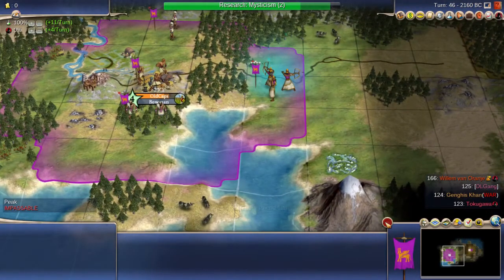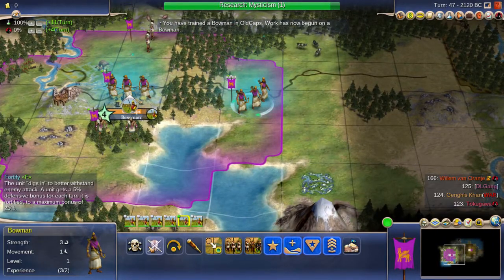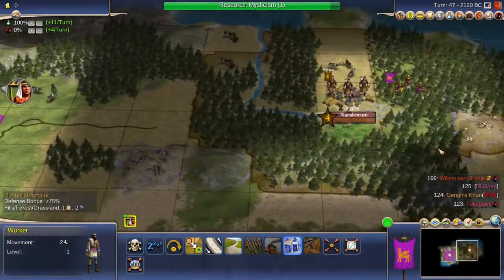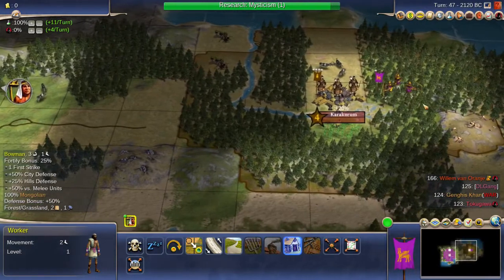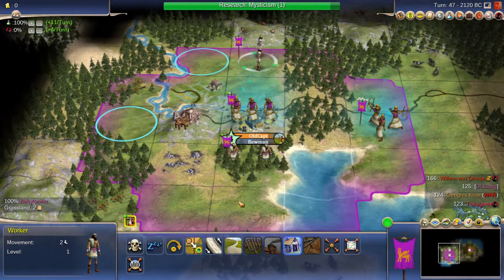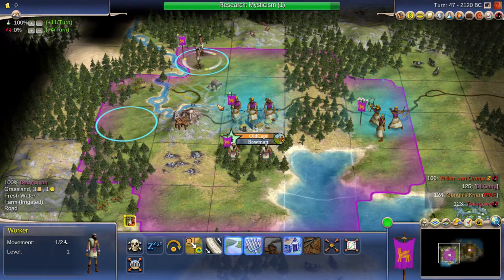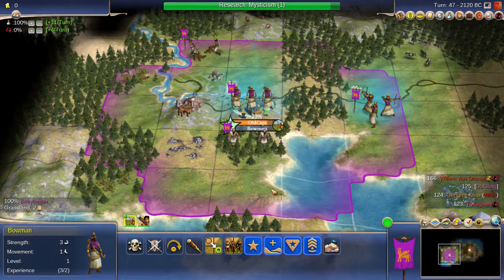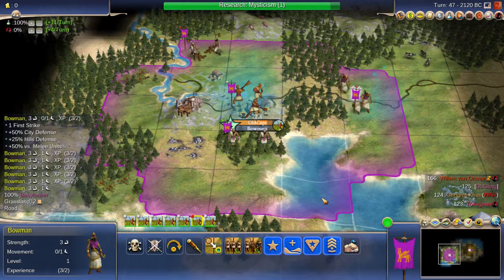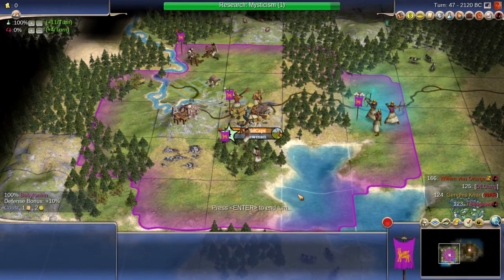The overflow there comes from the extra hammers used on the previous bowman. He built a worker, so two archers and one warrior — I still need nine units. I have about seven here, so almost there. I'll start building a cottage so that when we're done with the war we can work some commerce-producing tiles. I think I need one more bowman, but we'll continue to produce them. He built something else, so he wasted his hammers while we are focused on putting all our hammers into our units.